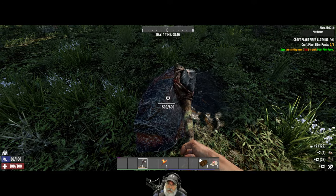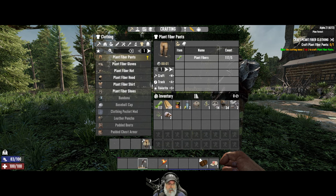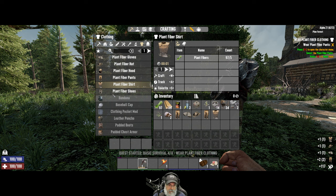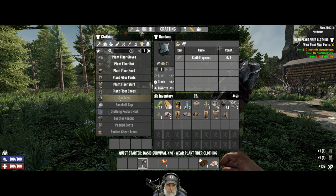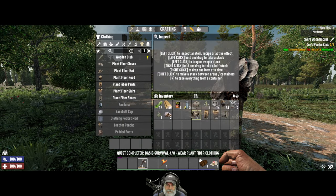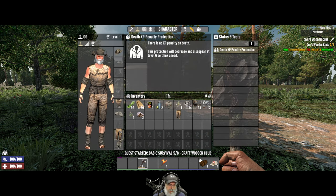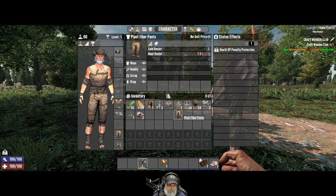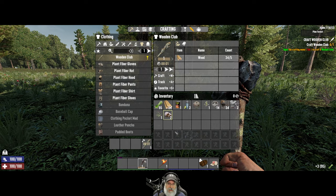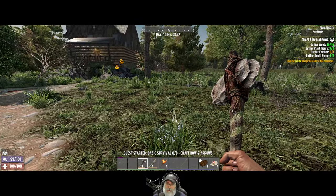I'm going to grab a little bit of iron here too because I know we're going to need it. It wants us to craft plant fiber pants — let's do that, but let's also craft all of the clothes because we need them. Looks like we also need to do the plant fiber shoes. If we can come up with four cloth, we can also get the bandana. Let's wear these. Did I make two pairs of britches? I did. Okay, we'll scrap these and get a little bit of plant fiber back.